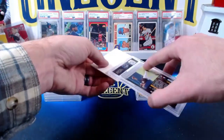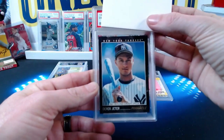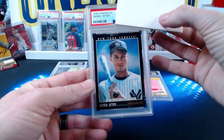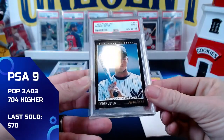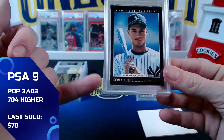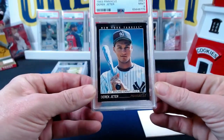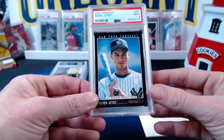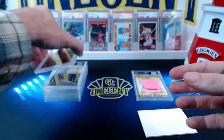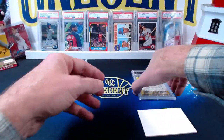His second one is the same card — let's see what this one comes in at. It also comes in at a Mint 9. This one right here — probably because of that corner — was the better of the two. Two Derek Jeter rookie cards, high grades on these. Love it!